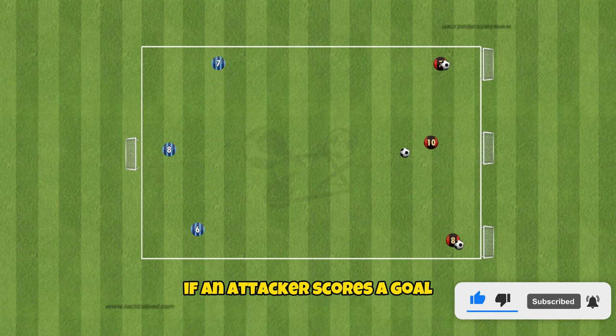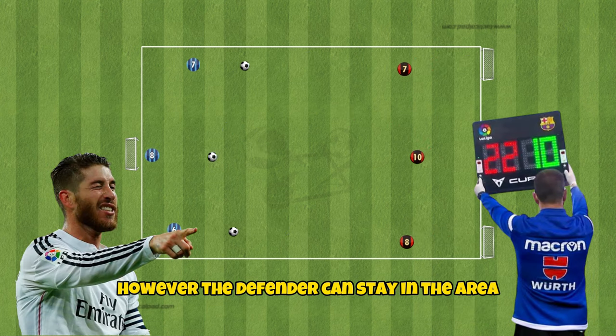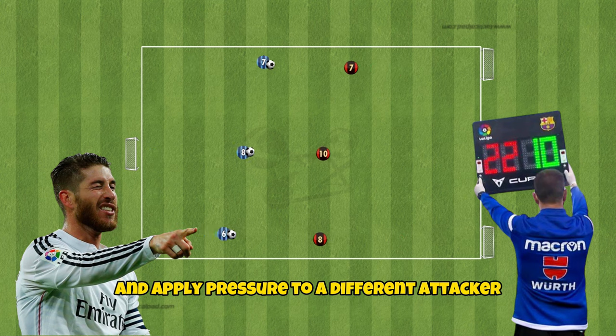If an attacker scores a goal, they must come out of the area; however, the defender can stay in the area and apply pressure to a different attacker.